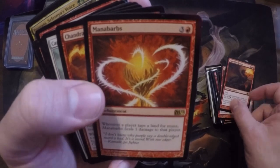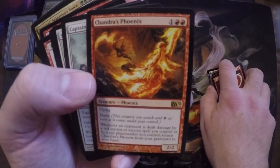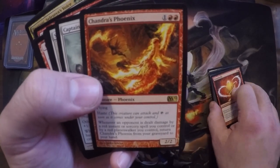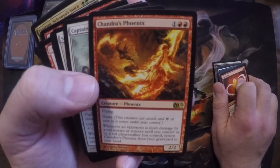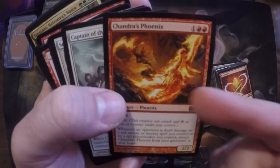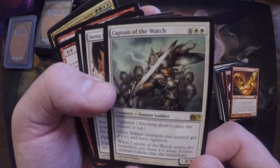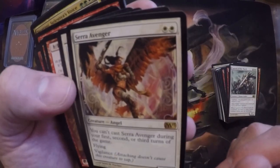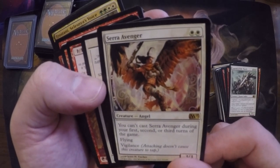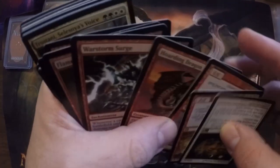Another dragon. Manabarbs — another card I just love to see. Chandra's Phoenix — I want to make a whole reanimation EDH deck, a 'you can't keep me down' theme, so I'm very happy to have this card, gonna be a sweet addition. Captain of the Watch — people do not give soldiers the credit they're due. Good card. Seraph Avenger — it's like a super two-mana Seraph Angel that you just can't cast on turn two or three, but later in the game it just pops right into play for two mana. Real cool.